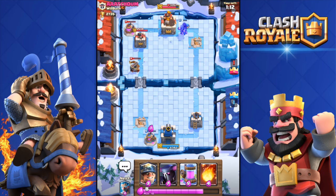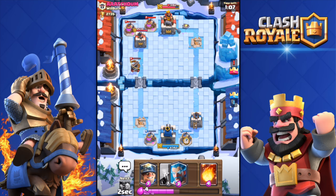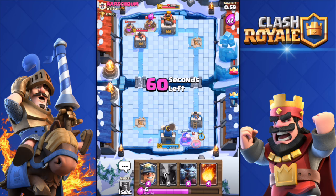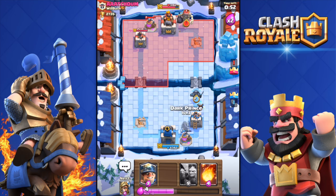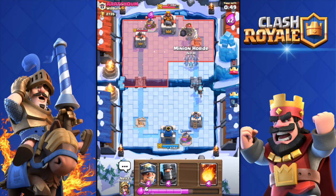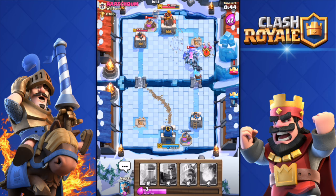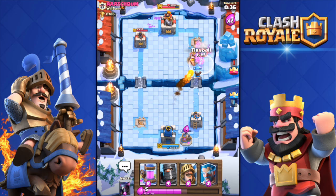I'm going to throw in a collector to build up elixir. I'll throw in a wizard to slow him down because I don't want him to destroy my collector. Pekka in, I'm going to push that side. I need to take care of his Giant Skeleton - I'll throw in a Miner to destroy his collector. Fireball. Got the barbarians as well. It's going to be a close battle - I'm going to push the other side.